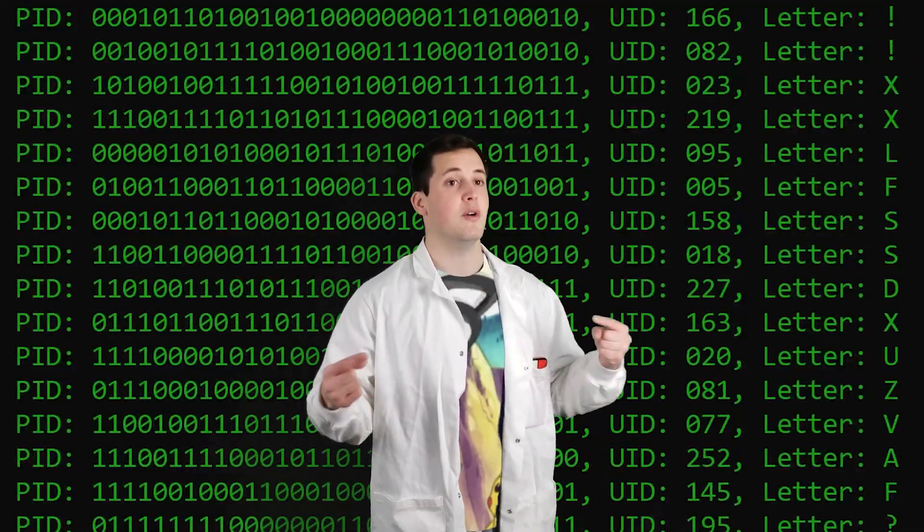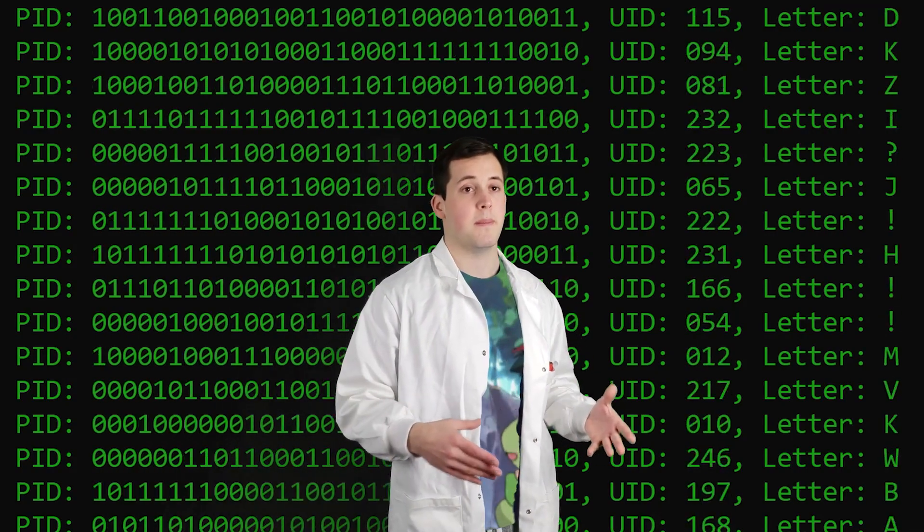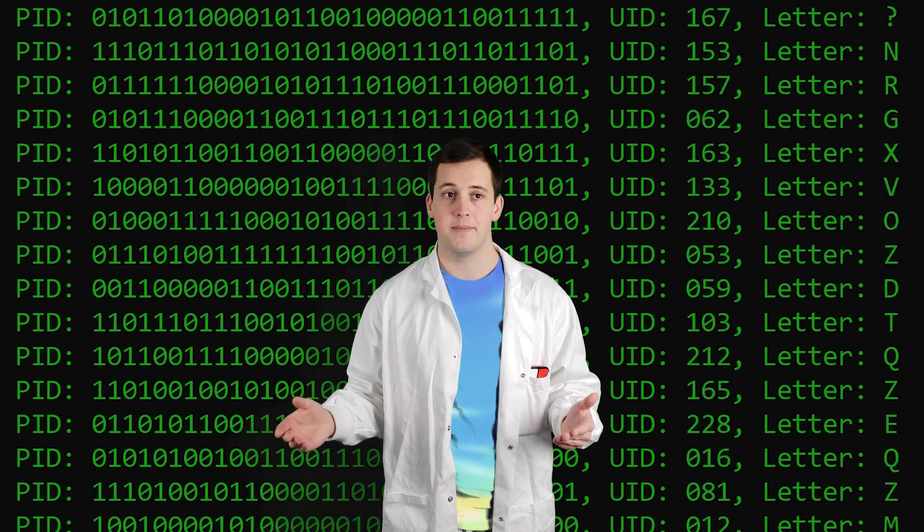With a better understanding of PIDs and UIDs, let's jump back to how the games generate Unown encounters. Once the game has decided which Unown form it needs, it will roll PIDs over and over until it finds one that correlates to the form that is needed. Once it finds one, we have an Unown with a random PID and the game has stayed true to the encounter table. Though none of that really matters until we start looking into what makes a Pokémon shiny.